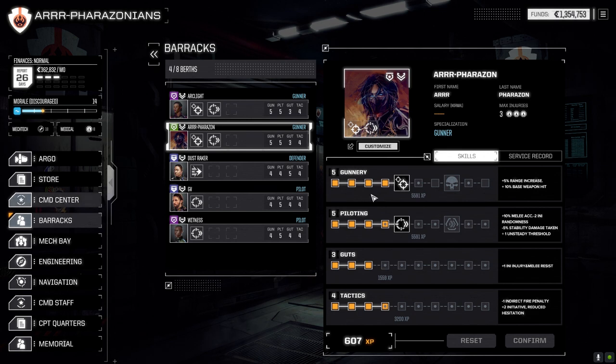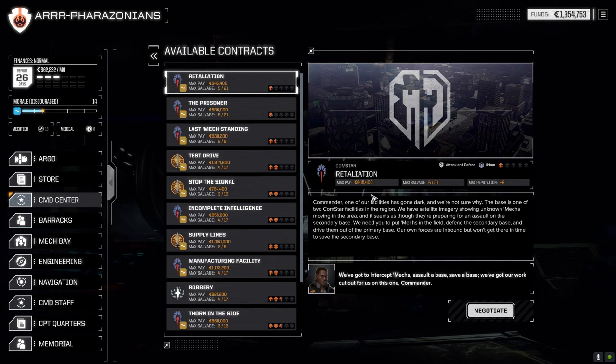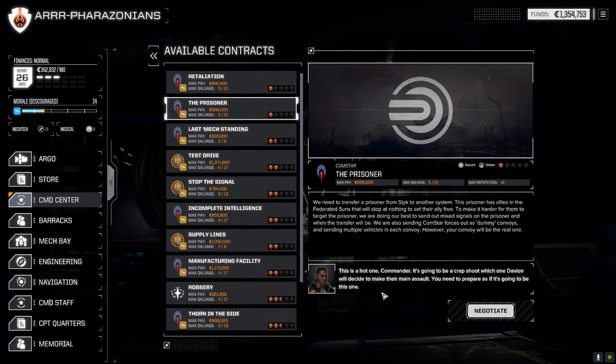Now, the command center — we've only got really one mission we can take on this planet, but it's probably a good sense of how things are going to go. This is an escort mission, so generally these are relatively easy. It'll be one lance most likely — we activate the convoy, fight another lance, they get to the out point, another lance shows up. So one lance at a time should be enough. If there are two lances at the beginning, it's going to be tricky.